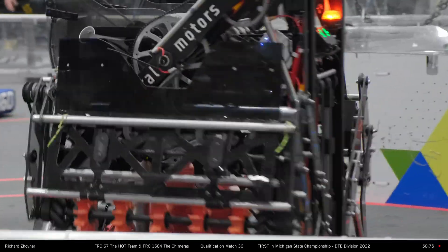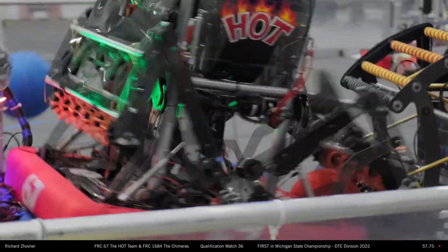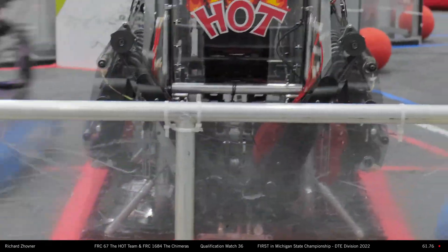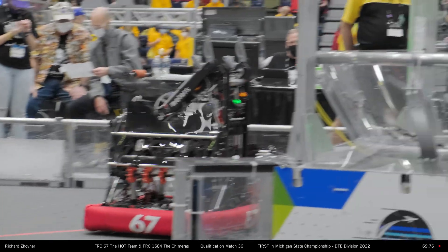Their partner 47-79, this is going to be Robo-Sapiens. Robo-Sapiens picking up the cargo, playing a little bit of defense right now. Hots is getting double-teamed right now by some robots, making sure that they do not score these cargo. But Hots gets out of it and scores one cargo to the red line in the upper half.